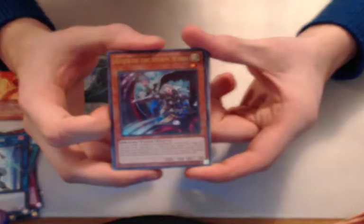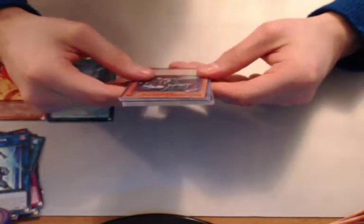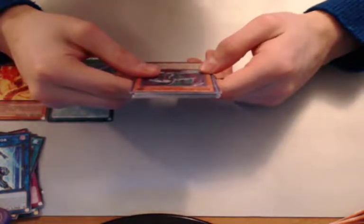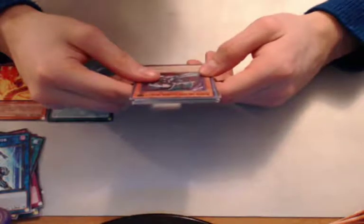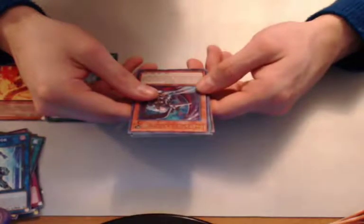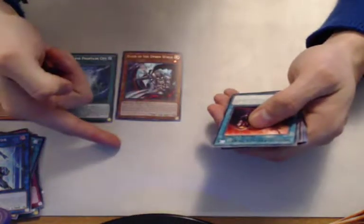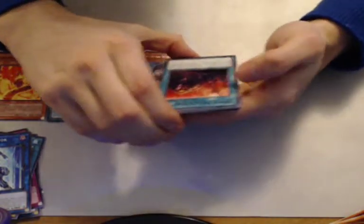Rider of the Storm Winds — 500 attack, 200 defense, only one star, but it's a tuner. You can target one dragon normal monster you control and equip this monster from your hand or field to that target; the monster equipped attacks in defense position and inflicts piercing damage, and if it would be destroyed, destroy this card instead. If I can get a Blue-Eyes White Dragon deck, this card would be fantastic for it — inflict piercing damage, and it protects the equipped monster. That's really good.